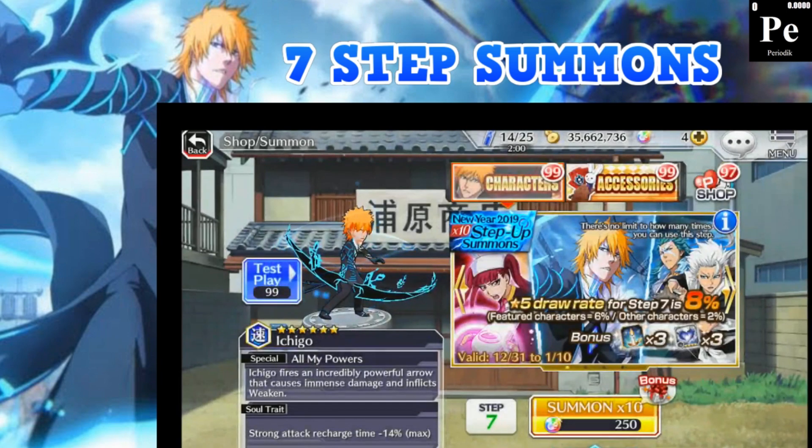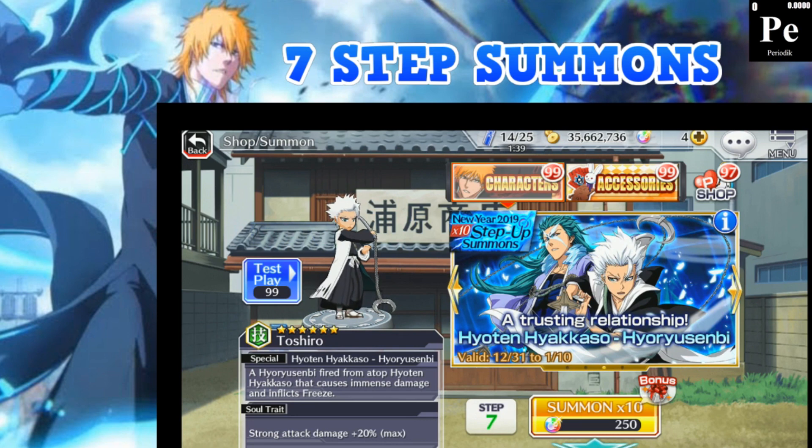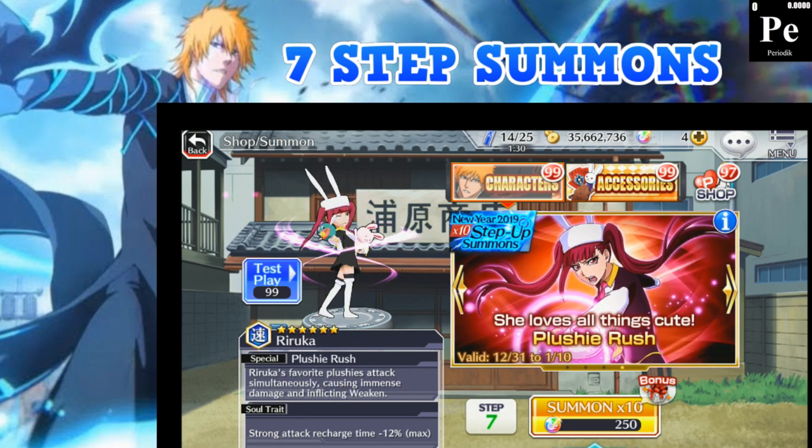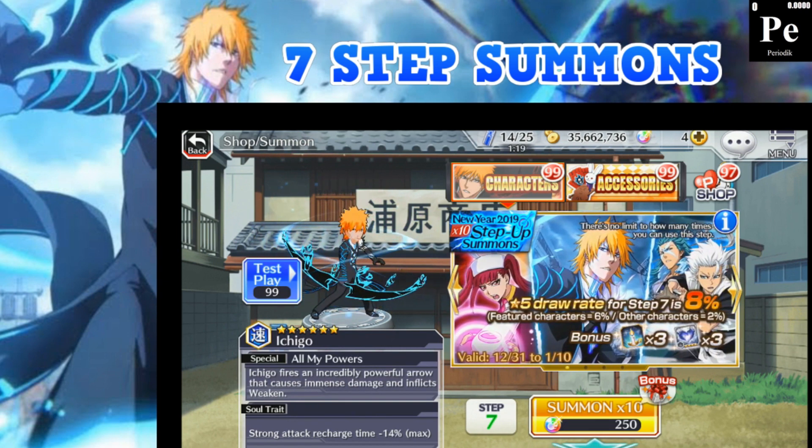Alright guys, that was the seven-step summons. Hopefully you got some decent pulls when you jumped into this banner. It took me a while to get my orbs up, but I still have story and side missions left to farm. We got one Ichigo, the dual tag team boys — three five-stars out of seven summons, not the best, but what can you do. Either way, you guys know the deal — this is Periodic, see ya!